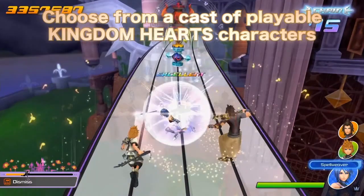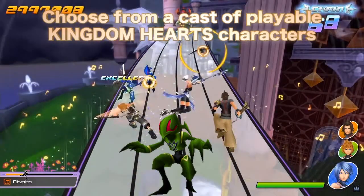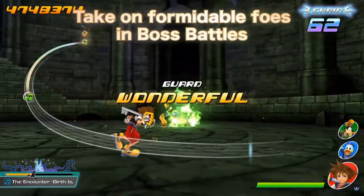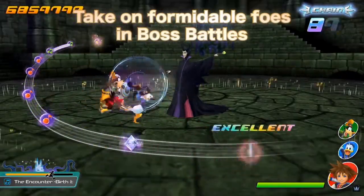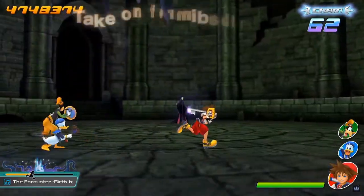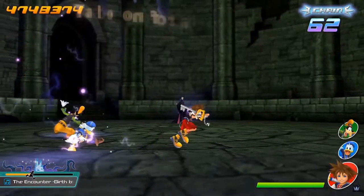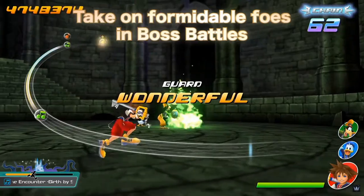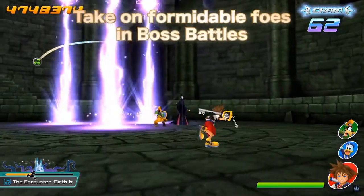The Wayfinder Trio is shown next with Aqua as the leader — she uses her Spell Weaver command style finisher when her ability crystal is activated. I wonder if party members will trigger other abilities if the crystal is in their path. It also looks like the character models will use the original versions and not the final mix designs. Next up is a boss battle against Maleficent from Birth by Sleep; it's odd that the Wayfinder Trio is not leading this fight.